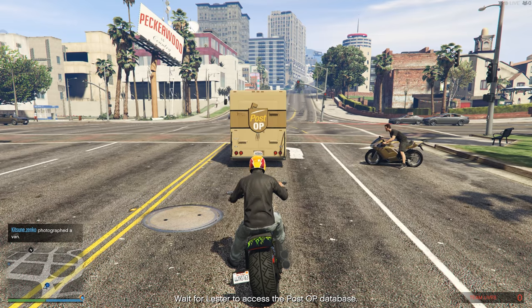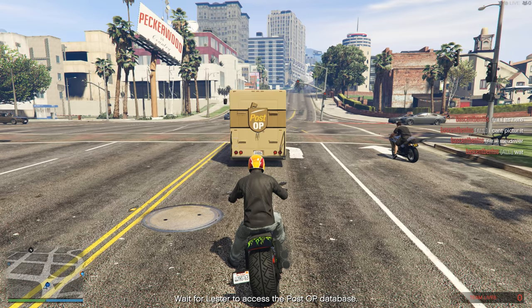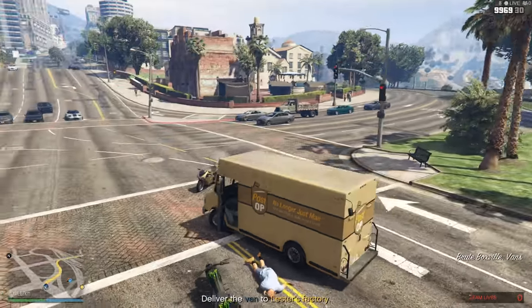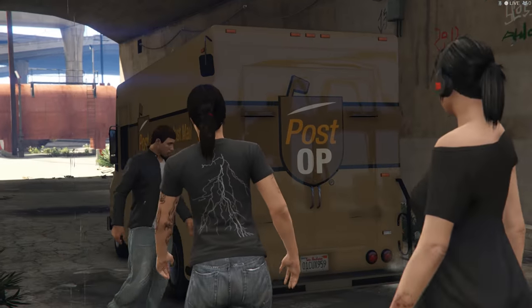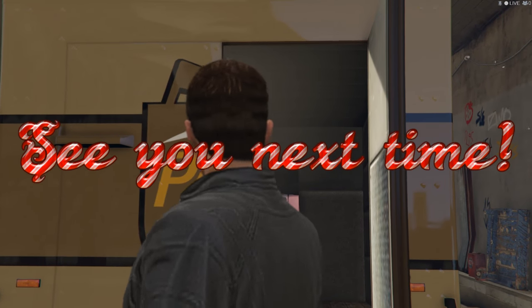Once you've taken shots of all the vans in the area, Lester will point you towards the one you're supposed to grab — it's totally random, but I managed to get lucky because I happened to be right next to it. Steal the van then take it to Lester's factory to complete the mission. We'll be ready for the next mission, 'Signal', which will be covered in the next episode — see you around everyone.